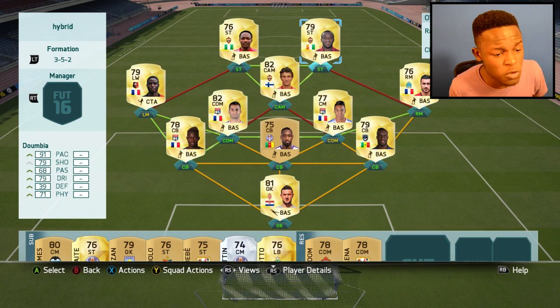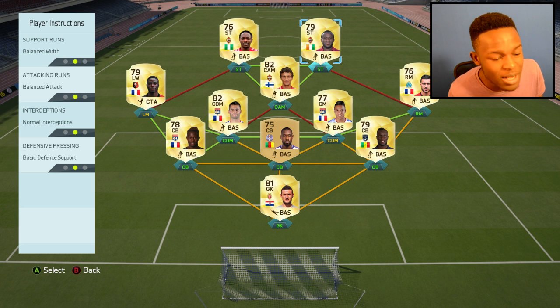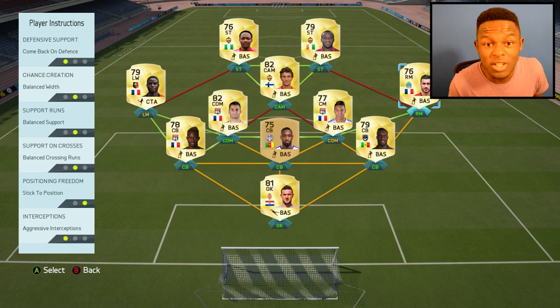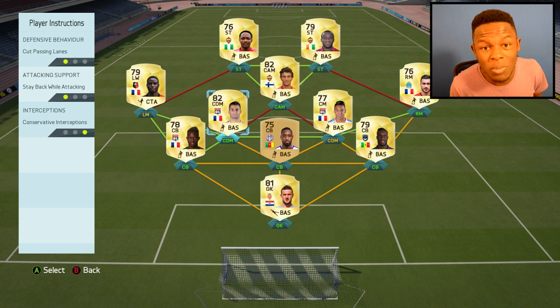You guys are probably thinking: how do you use this 3-5-2 formation? I'm going to jump into the instructions now and show you what instructions I've put on each player to allow this team to play the best it can. Starting with my left mid and right mid — on Entep I've set him so he comes back on defence and I've also set his interceptions to aggressive interceptions, so once he comes back he can actually take the ball off people. On the other side, Asalem Greeny, I've done exactly the same. On my centre backs, they all stay back while attacking and have conservative interceptions — I've done this so they don't push too hard to get the ball off people. And on my CDMs I have the same: cut passing lanes as well as stay back while attacking. This is it — let's jump into a game.